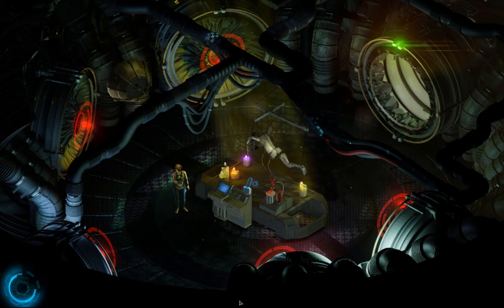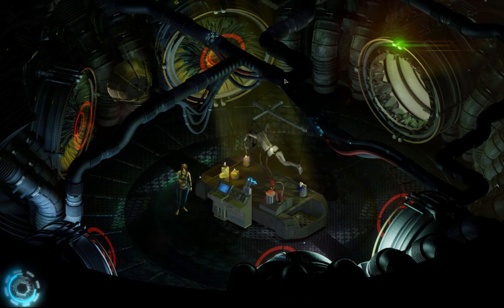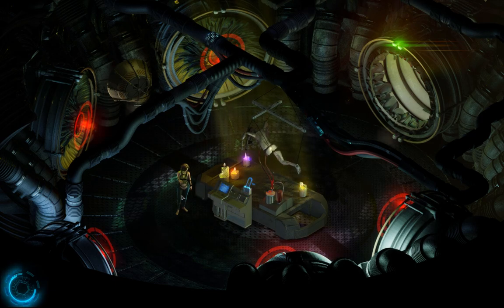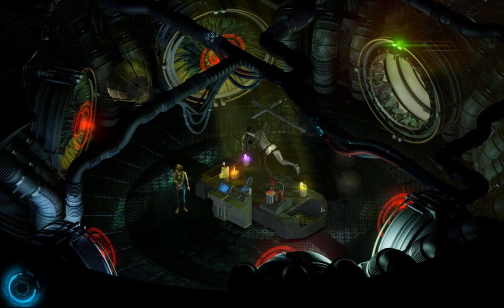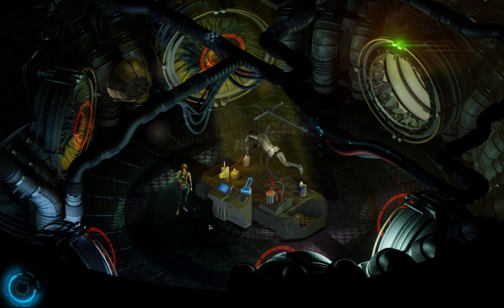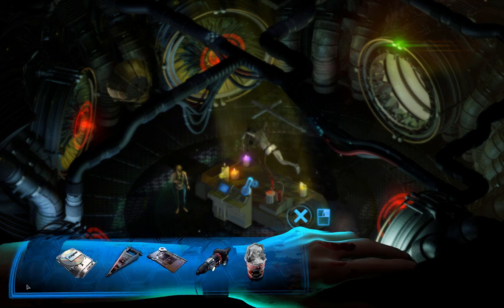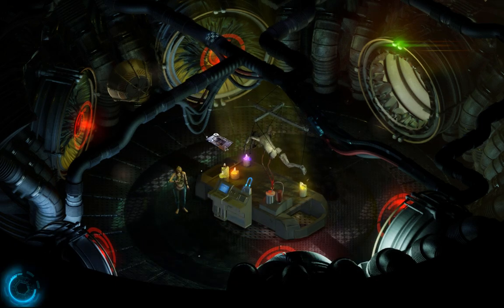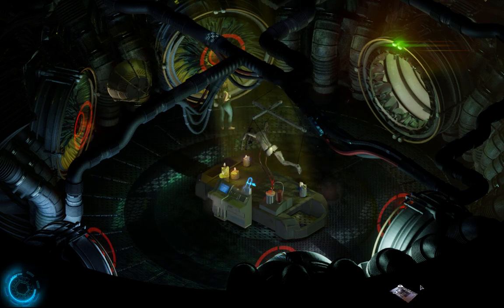Hey folks, welcome back to After Work Gaming. Tonight we're back in Caine, and you'll notice that instead of being near the PDT printer lab, which we got access to last time, we are in the environmental control area. The reason for that is when we got to the printer lab, we found that when we took down the reactor last time, we had fried a circuit breaker, which made it impossible to open the door without fixing it.